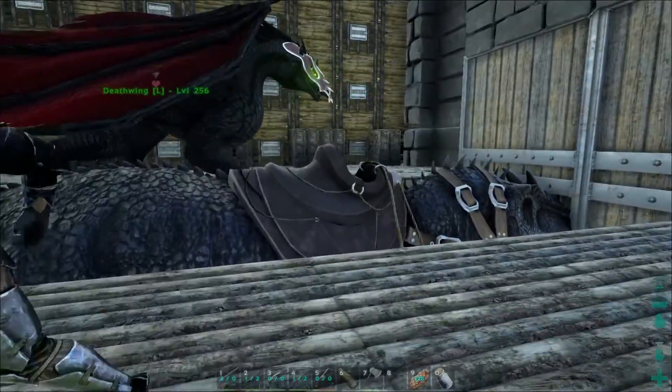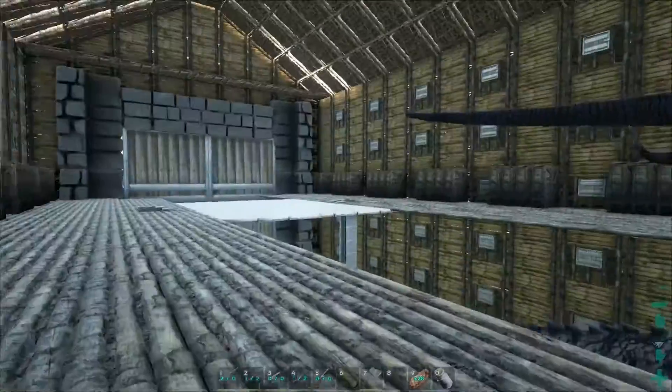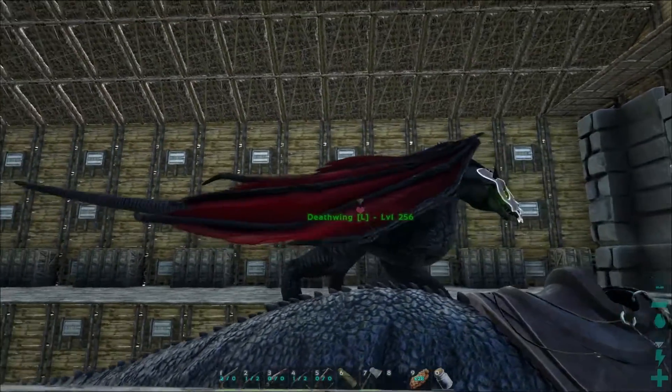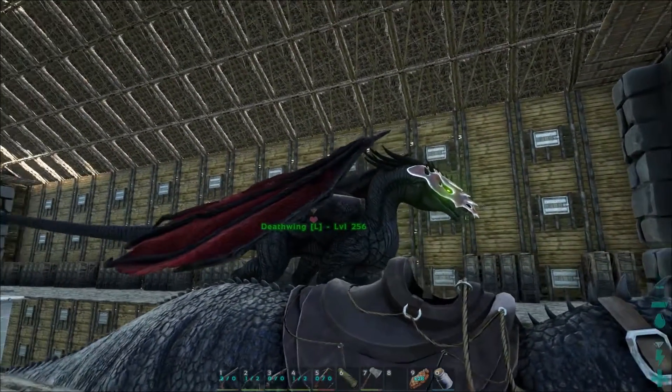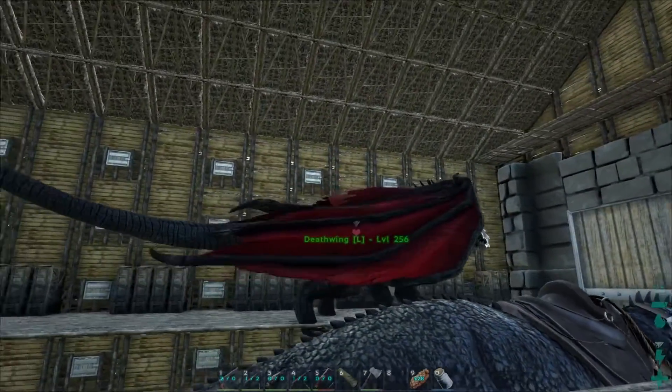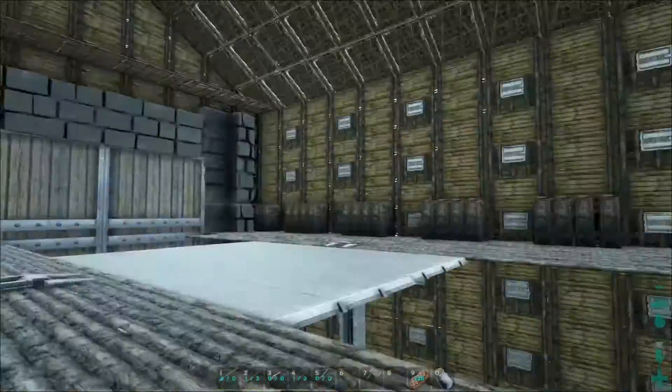On the ledge there's a dragon visible - they have a mod that allows dragons. You can see the amazing dragon there and more about mods will be discussed later.